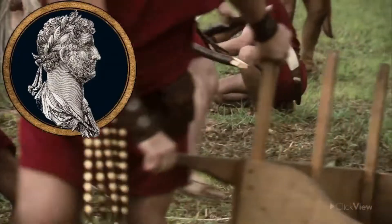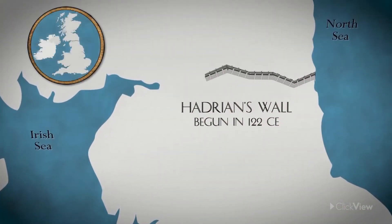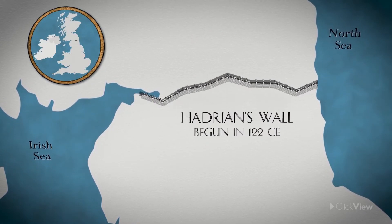And that's what Hadrian's Wall represents — a wall from coast to coast, having 16 forts along its perimeter.